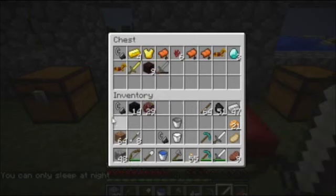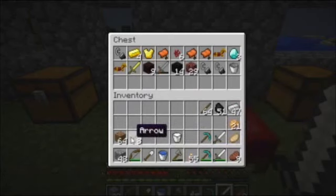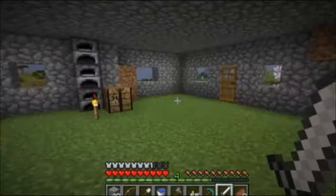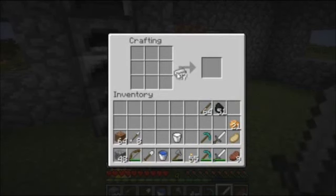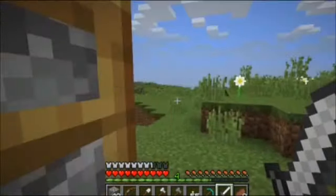I'm going to put some of this stuff in here because I don't need obsidian for the nether right now. I have 47 iron so I'm going to craft an iron axe, just for sturdiness — because we're going to be chopping a lot of trees and I need a lot of wood to build this house.